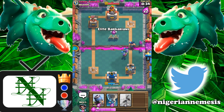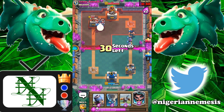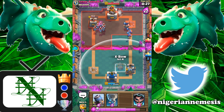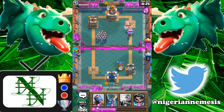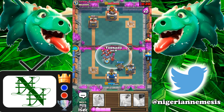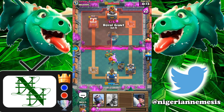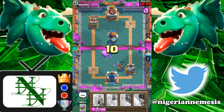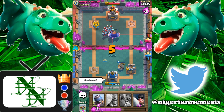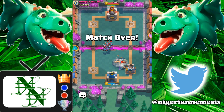Now we can go elite barbarians in the center — rush right back in. This push is so hard to stop. He does have that minion horde but that's not gonna be enough. Let's play an expo on defense — we've got the E-wiz to drop on top of the night witch and the bats; tornado draws everything to the center and they should all die. He's got an E-wiz on us but that's not an issue — the royal giant's going to get shots onto that tower. Two shots down, royal giant finishes it.